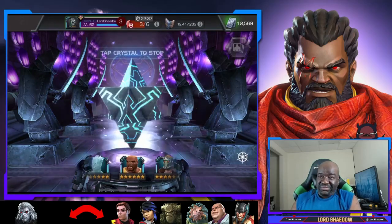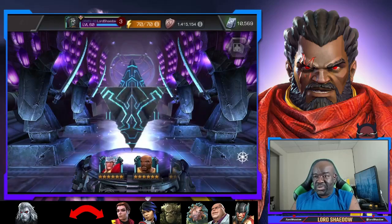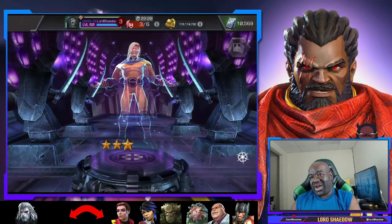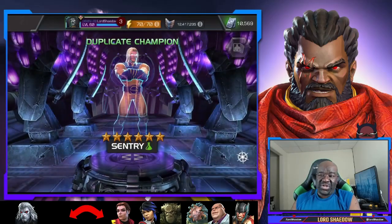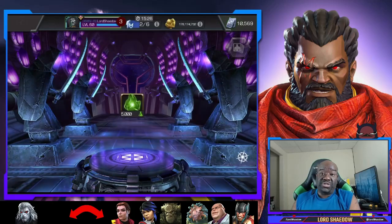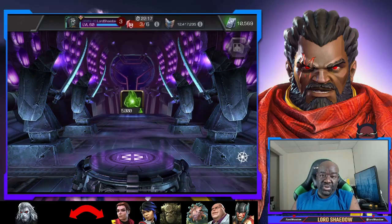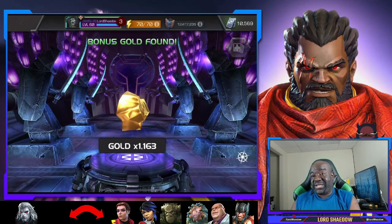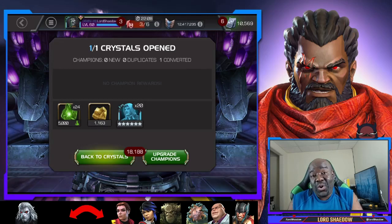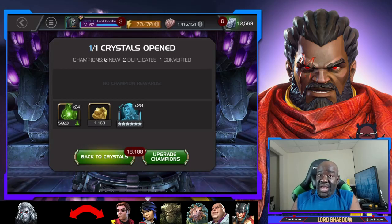The only ones that won't help are double dupes of champs I don't really use. What do we got? Sentry — I think I already have him. Yeah, that's an example of a double dupe I'm not going to use, so pretty much useless to me. But I can't be mad because I got an awesome pull last time. Anyway, that's going to do it, guys. Thank you all for watching — hit that like button, it really helps me out and it's free. Leave a comment, that helps too. You all have a blessed day.